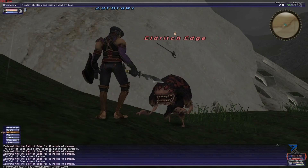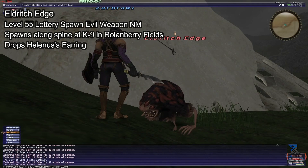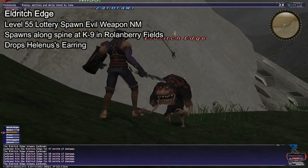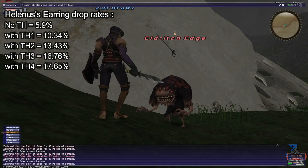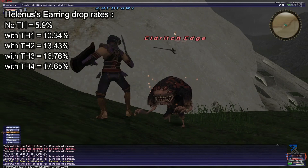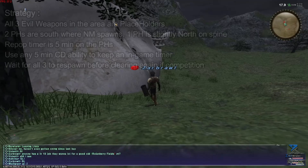Eldritch Edge is also a level 55 lottery spawn notorious monster and he spawns along the spine at K9 in Rollenberry Fields, fairly close to the zone to DiGiorno. He can be soloed at level 70, or potentially earlier depending on your job and gear. The drop rate on this one is actually a little bit lower than its counterpart, being only 5.9% without Treasure Hunter, going up to 10.34% with TH1, 13.43% with TH2, 16.76% with TH3, and 17.65% with TH4.